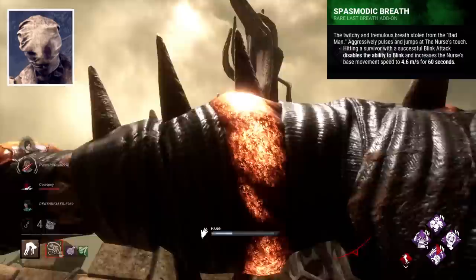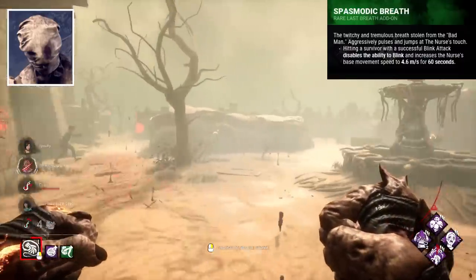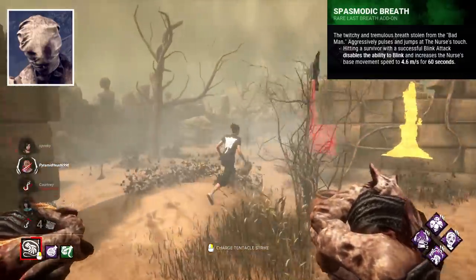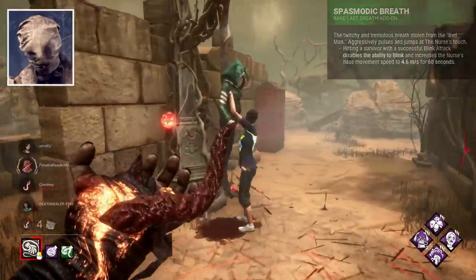Spasmodic Breath is a weird add-on — it basically makes you an M1 killer after landing a blink attack, and forces you into this state for 60 seconds. Super strange add-on, fun, but not good at all.